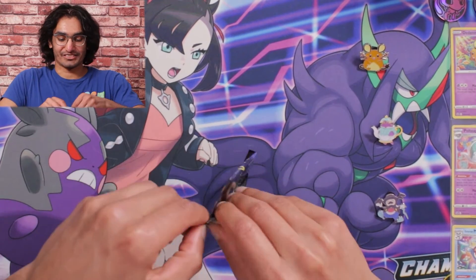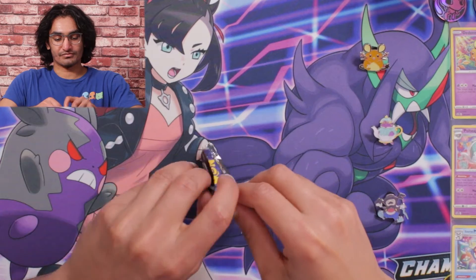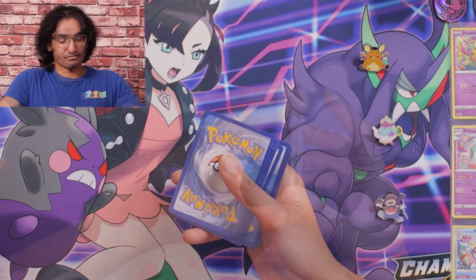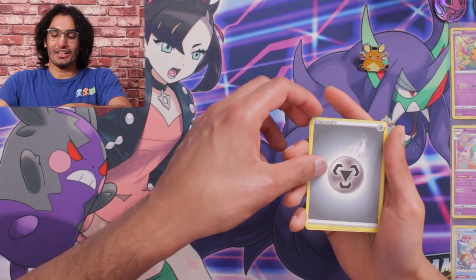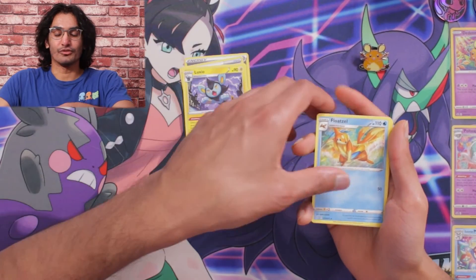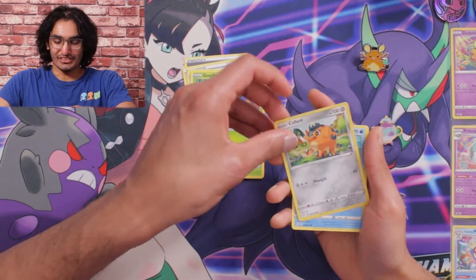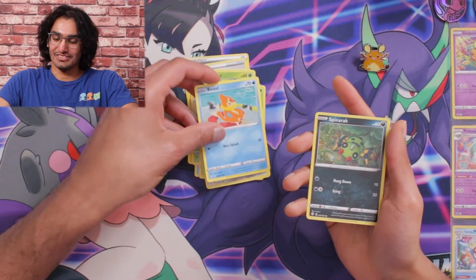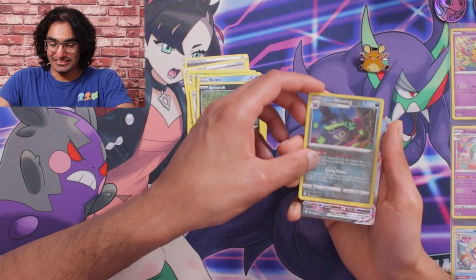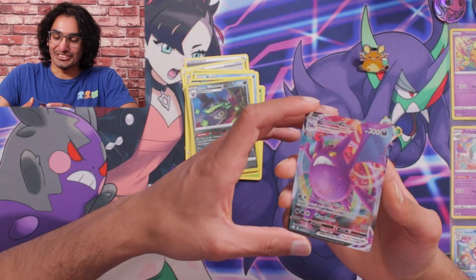And on to the last pack. We got a Steel Energy, Team Yell Towel, Luxio, Floatzel, Gossifleur, Cacnea, a Cufant, a Frosmoth, a Spinarak, a Galarian Weezing, and then... we got a Crobat V Max. That's also a really cool card. And now on to our last pin set.